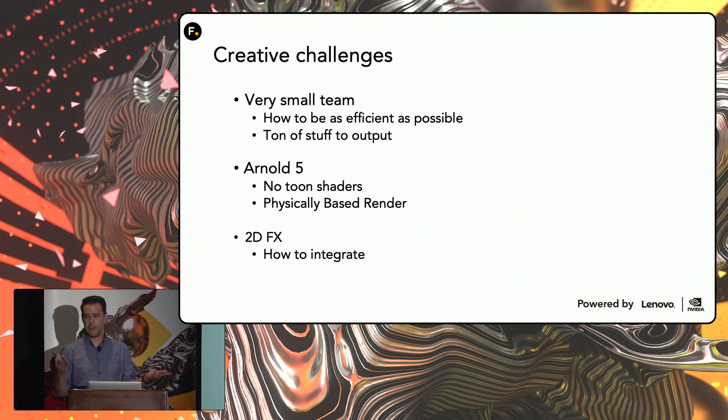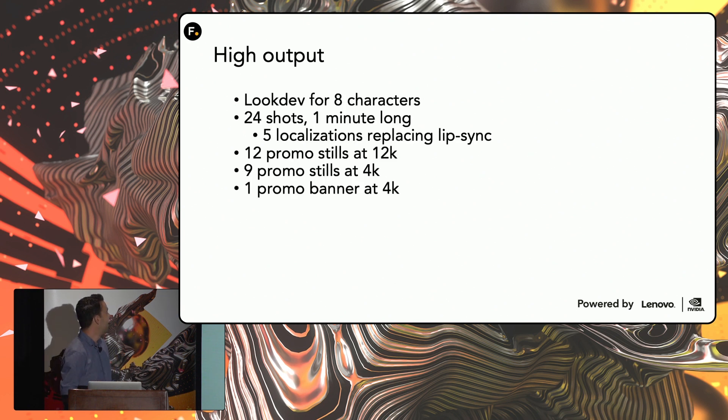We had to figure out how to integrate all the 2D effects and make it look fun and cool. I did look dev for about eight characters. The whole spot was about a minute long, 24 shots, 12K promo stills, a bunch of 4K promo stills, just a whole ton of stuff. The goal was to make everything as efficient as possible so we could iterate with the client and figure out a look they wanted.